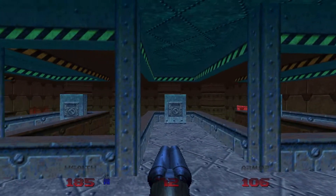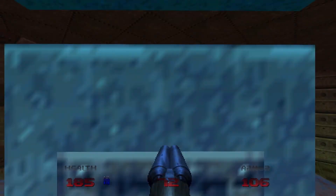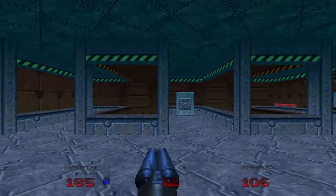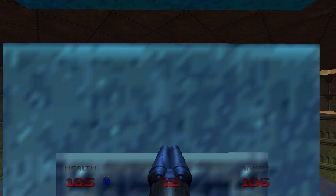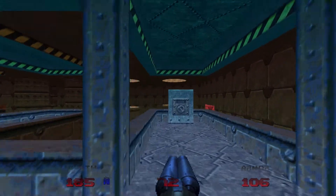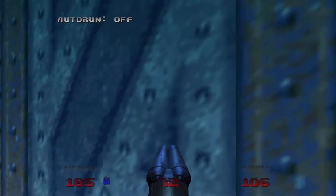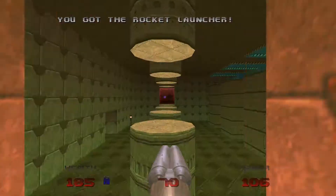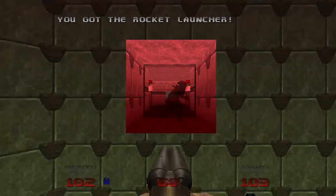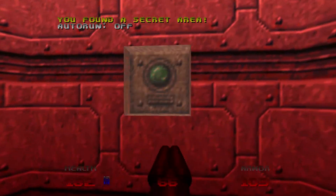Okay, here we go. Three... two... oops, no wait, yeah that's right, two. And then four, then go in here. Here's our exit to the secret level — here we go.